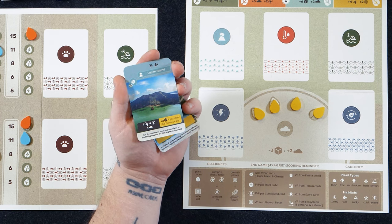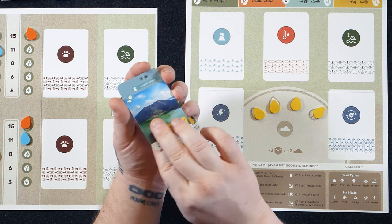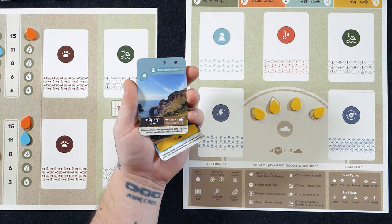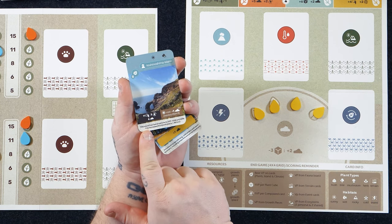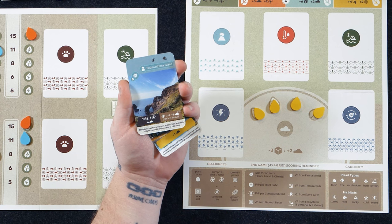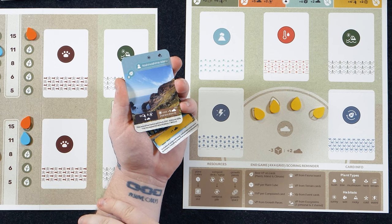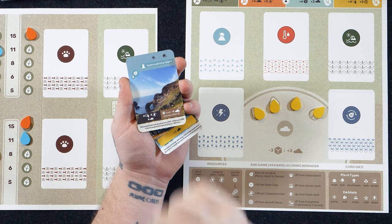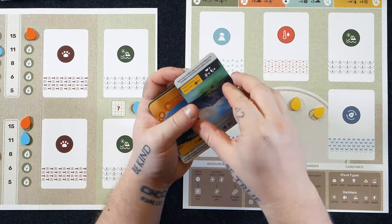You'll also be scoring in-game victory points based on the cards you take. Luzon Island starts with 10 victory points, shown in the top right. If I flip the card over, we have Nisho Shima Island, which starts with 11 cards in your hand and you compost three, giving you six dirt. It has a brown ability dealing with sunny cards, but scores no victory points at the end of the game — a bit of a give and take.